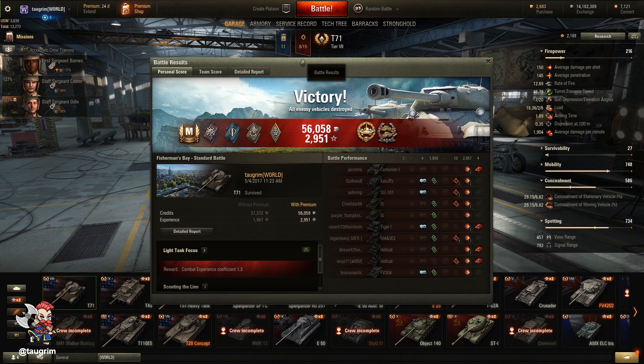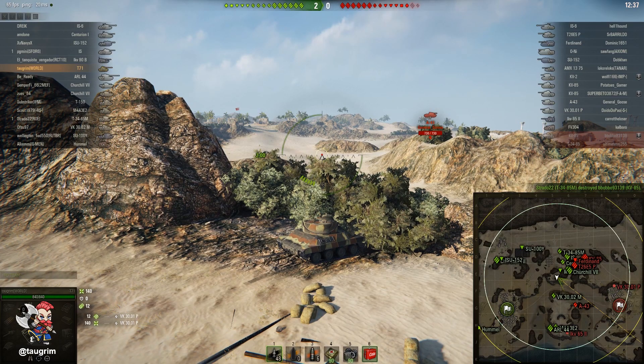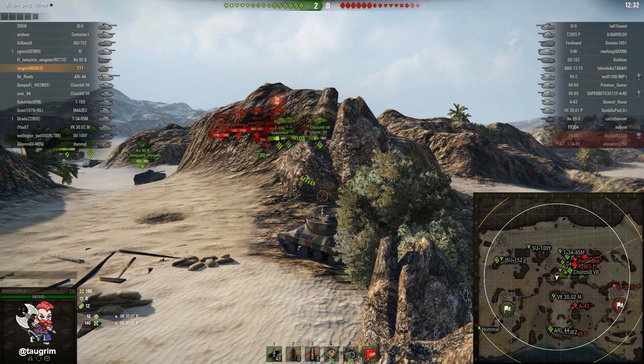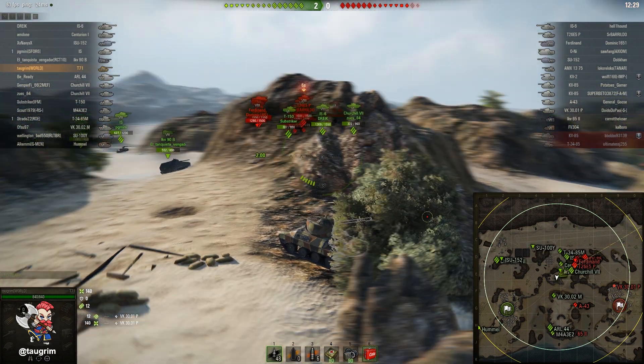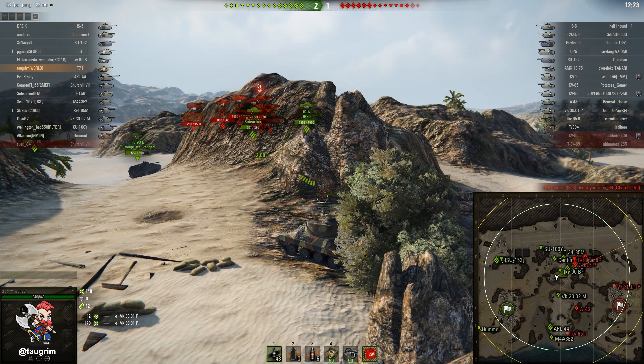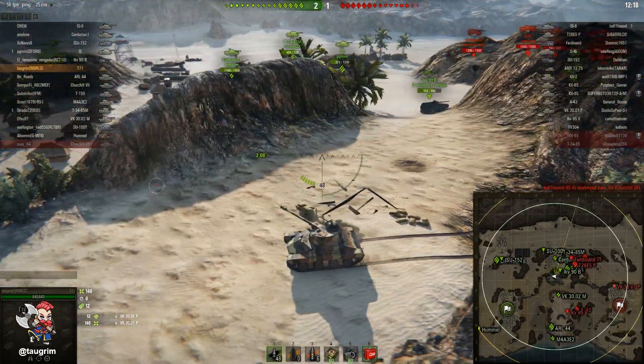We're going to hop into a second battle, but taking a quick look at the scoreboard, I dealt around 3k damage, spotted for another 2k, and got through most of the match without taking a scratch. That's mostly by leveraging vision control mechanics, camouflage, mobility, pretty solid gun depression of 7 degrees, and not overexposing myself. A lot of times light tank drivers get too aggressive and try to push too early and flank in situations where it doesn't make sense. When I was spotted by those Hellcats and I couldn't see them, I decided not to push that way.